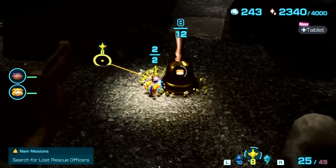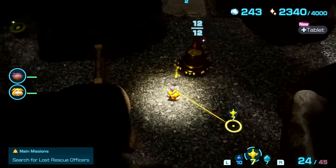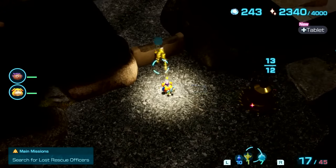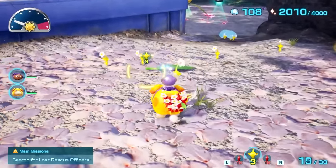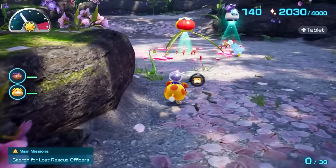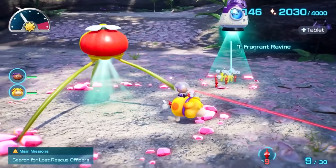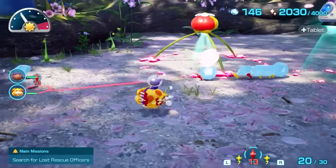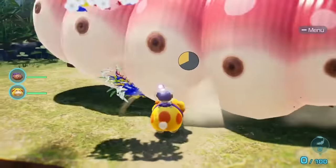One of the most immediately noticeable differences between Pikmin 4 and its predecessors is that here, there's no time limit to the number of days you have to finish the story like in the original, nor is there any threat of running out of supplies like in Pikmin 3. It's a relief, honestly, and a recognition that a lot of us play games to escape from the tension of impending deadlines that haunt us in school or work. Even without the time pressure, though, mistakes will happen.